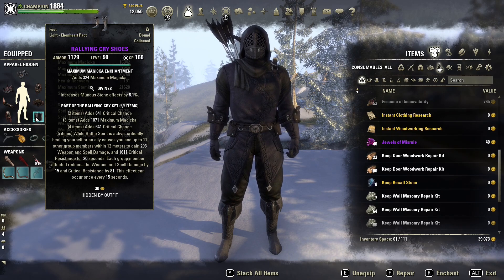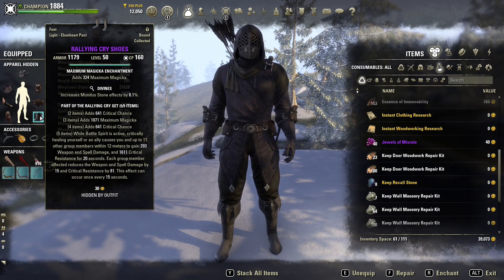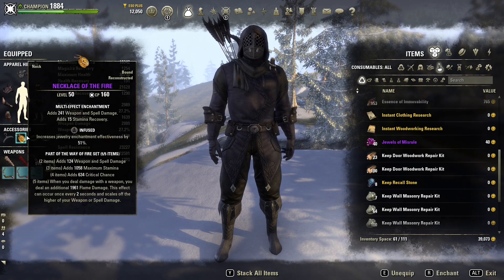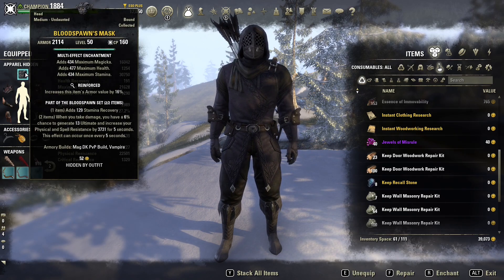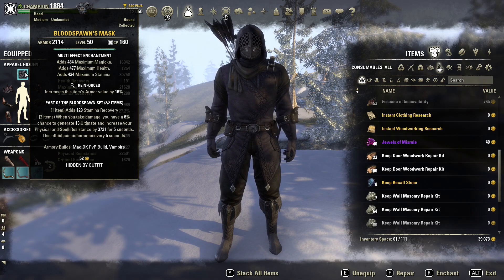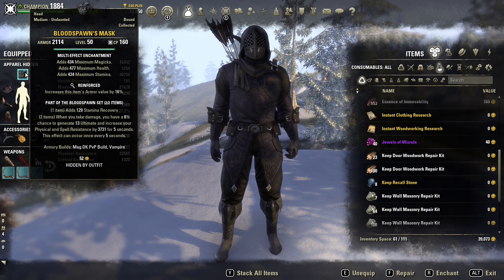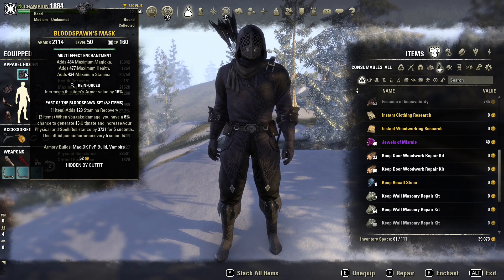Rallying Cry only comes in light, so I have it on two rings, the back bar bow, and just the boots for one small armor piece. That leaves us space for a monster set — and because we're a DK we've got to go Blood Spawn, because this is so good on a DK. Blood Spawn adds stamina recovery and when you take damage you have a 6% chance to generate ultimate and increase your physical and spell resistance by 3700. Ultimate generation is incredible on a DK — the more ultimates you get the more sustain you have.